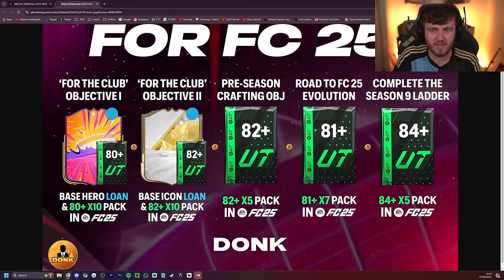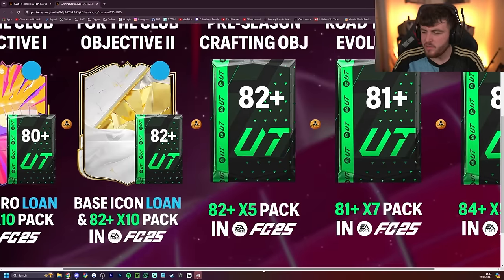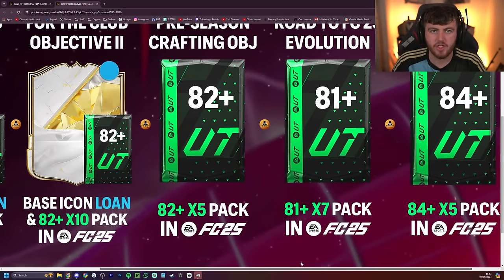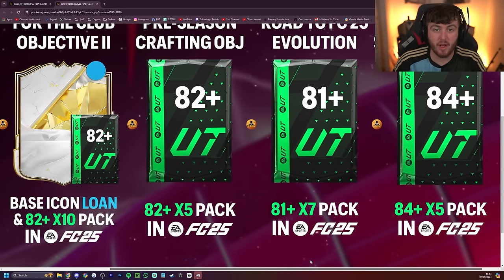You're probably sat there thinking we're getting 85x10s every day — who cares? But at the start of FC25, these packs usually come in pretty clutch. With these packs coming in on October 10th, it's just over two weeks if you pre-order the Ultimate Edition from when you can first play, and about a week and a half from when the Standard Edition comes out. These packs will undoubtedly help your Ultimate Team journey an absolute ton, for free, just by playing FC24.